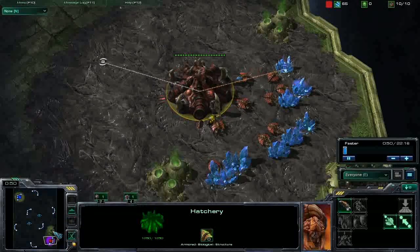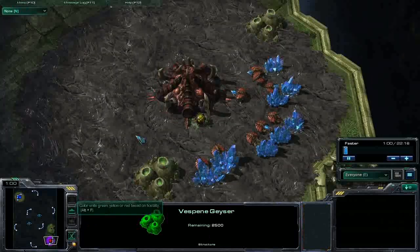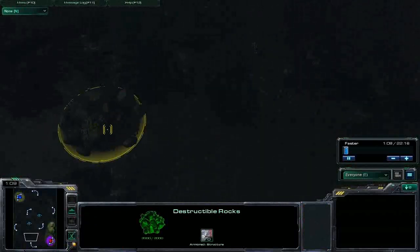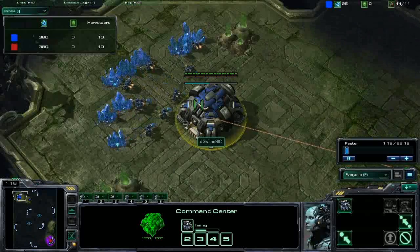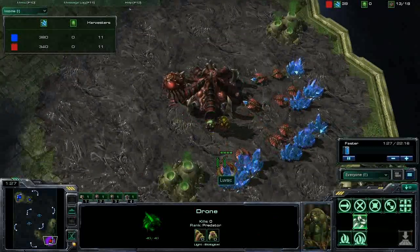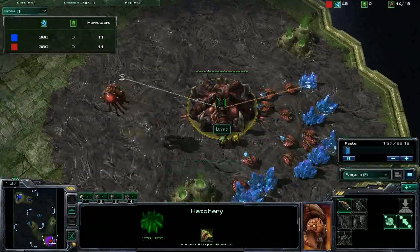So we've got a Zerg against Terran on Jungle Basin. One of the features of this map is this open natural down behind your base, down a ramp, with just a little ramp up to your main. You've got a back expansion without any destructible rocks, and at the moment neither player is doing anything funny — both getting standard openings. Lovesick did the extractor trick for an extra drone, and he might be going for quite an economic heavy build given the fairly easy-to-take natural, which can't really be attacked easily by a Terran.